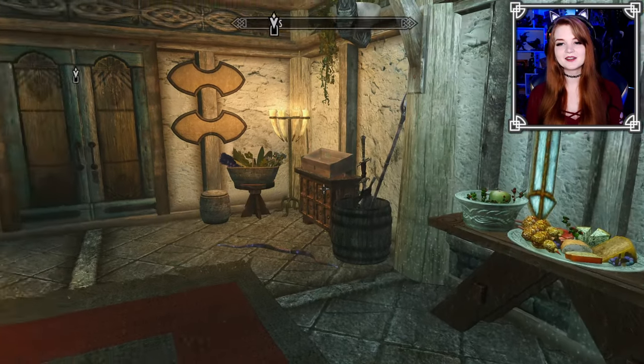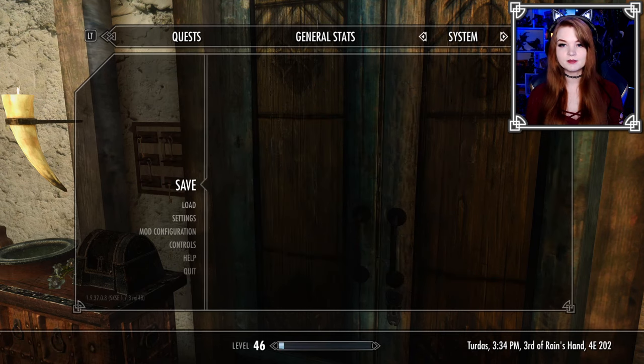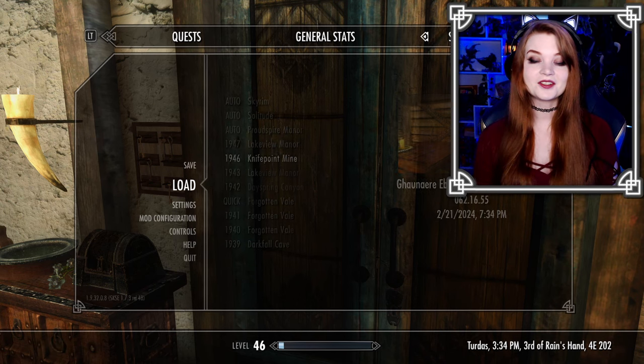The main focus of today will actually be the Mehrunes Dagon quest. We already have it in our quest log and it's one I personally like because of its connection to the Mythic Dawn and Oblivion, probably my favorite game. I think I have the location saved — yeah, Knife Point Mine, there he is right there. Good on me for making that save.